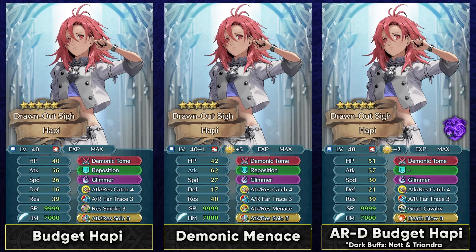For a budget build you can run Resistance Smoke, Fortify Cavalry, Hone Cavalry — it's really flexible. She already comes with good C slot skills, and for Sacred Seal you can go with Deathblow or any solo skill that increases her attack stat. If you want to invest more, Attack/Res Menace is the best C slot skill for Hapi because it happens before the combat, unlike Smoke skills whose debuffs happen after. Resistance Menace gives the attack buff and debuffs the opponent's resistance, which increases her one-shot potential — her core playstyle.